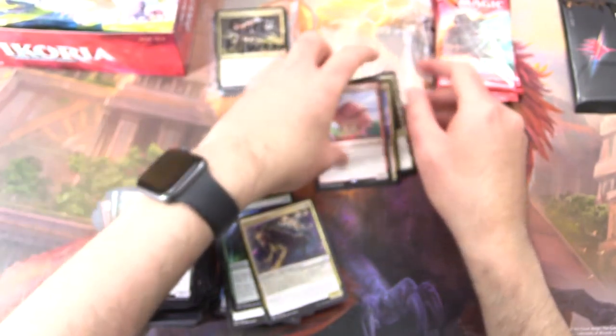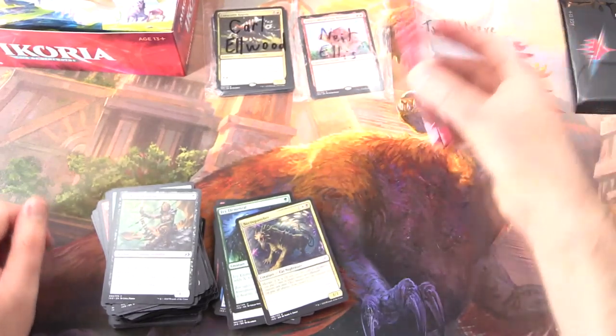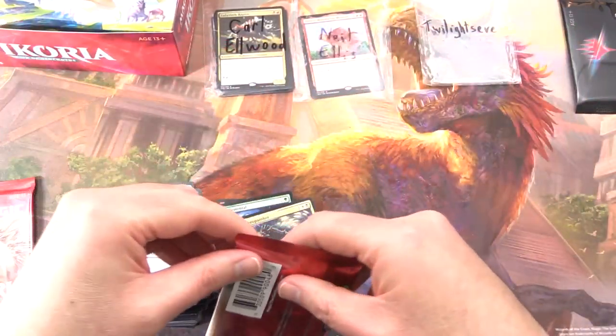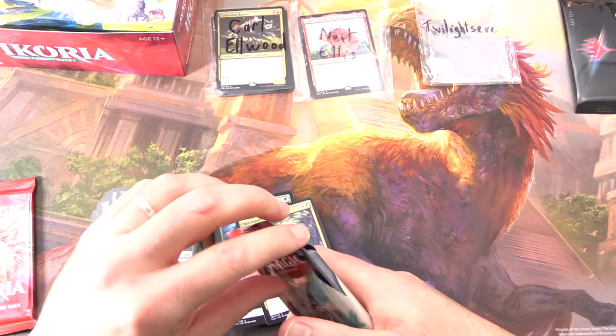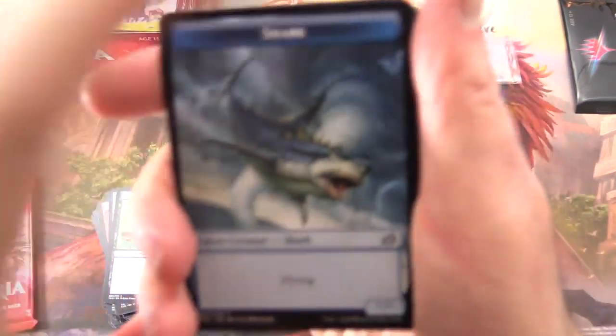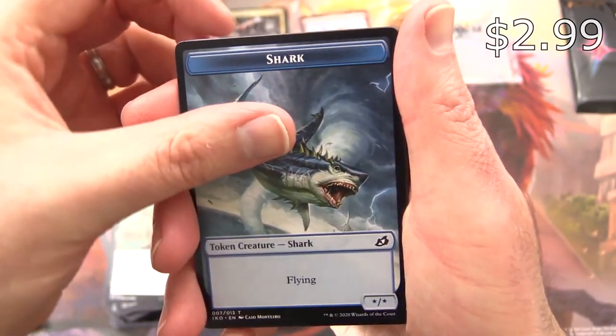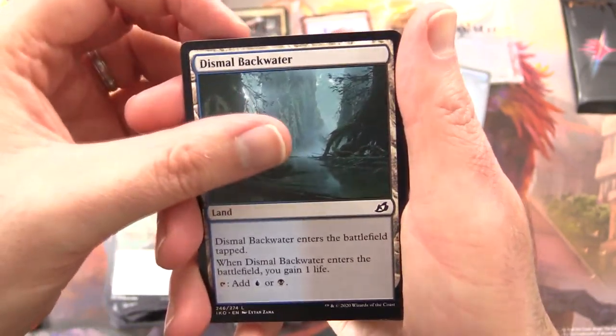Neil did pretty well as well. Okay, so let's see — Twilight's Eve, thank you for being a patron. Can we pull another Triome? But we've got something much better — we've got a Flying Shark! I'm going to give you that one as well, because that is cool.